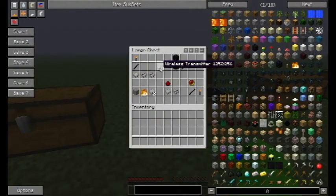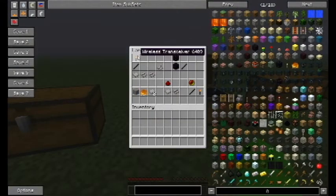Next, you're going to need to craft yourself a wireless transmitter. You do that by crafting yourself a wireless transceiver, an obsidian stick, stone wafers, and stone wires. Stone wafers are easy — you just throw some stone in the furnace and that gives you two stone wafers. You're going to need to do that a couple times.